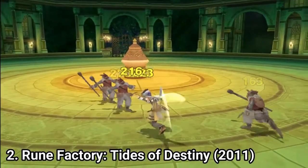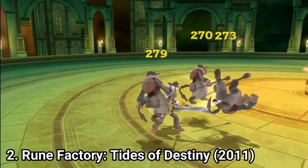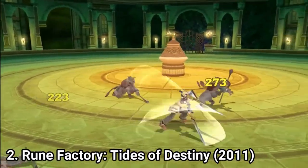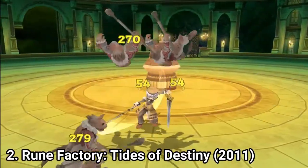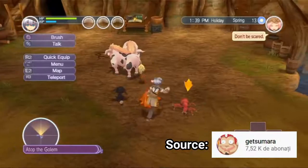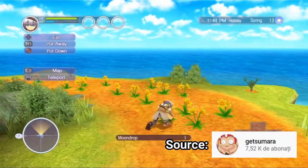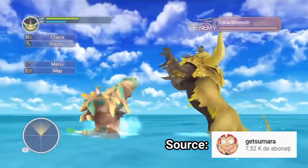Rune Factory Tides of Destiny takes on a different approach. The focus is still on cultivating your land, but the way you do it is changed. You don't take care of your plants yourself like a peasant, but rather you take it feudal lord style and conquer territories and subdue creatures into cultivating your land. You roam the big world and fight and put creatures under your spell to work for you, and you even get a giant plant golem that feels awesome to maneuver.